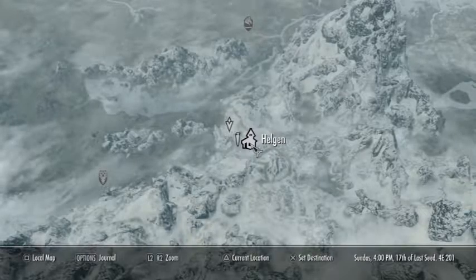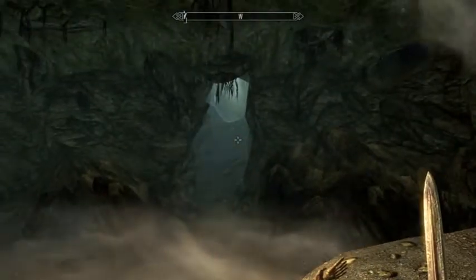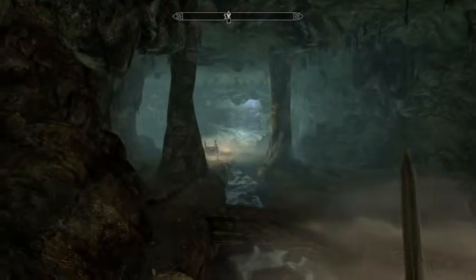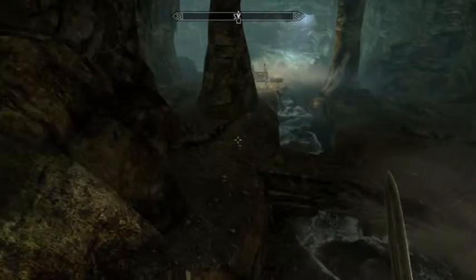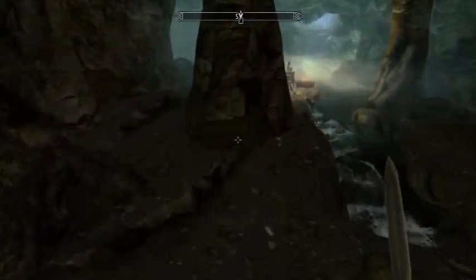Right outside — actually we're underneath Helgen. Down there, this is right after you've fought the Frostbiters. Over there is the bear that's sleeping, and Hadvar — or whatever his name is — is going to say we can kill it or we can sneak past it.